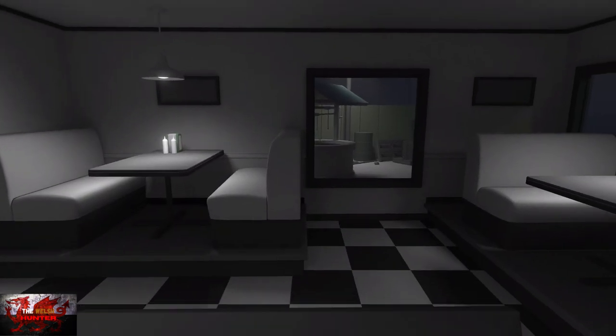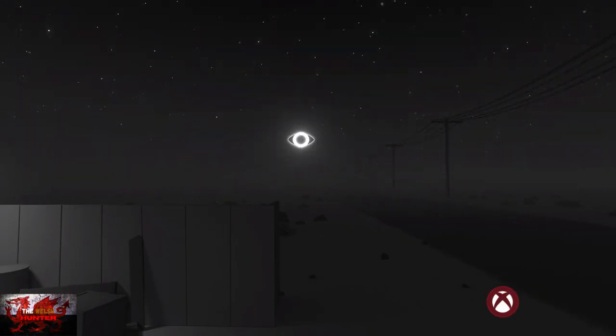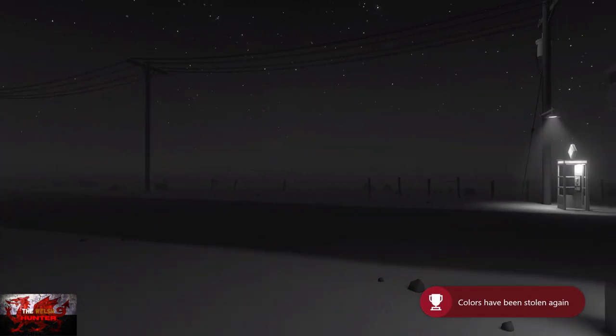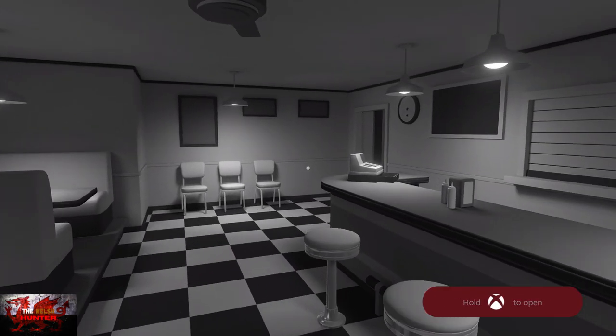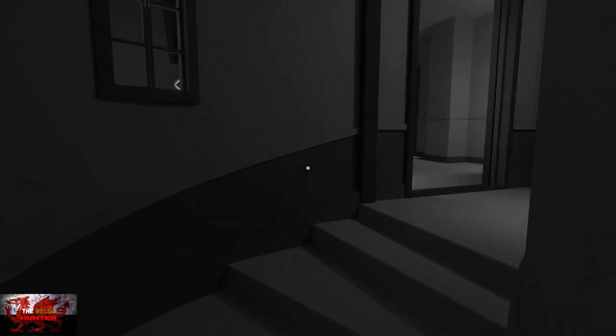This is going to unlock the evil moon achievement. We're going back upstairs now. We're going to grab the one million dollar green prism from the plant pot, then go upstairs to grab the two million dollar blue prism.